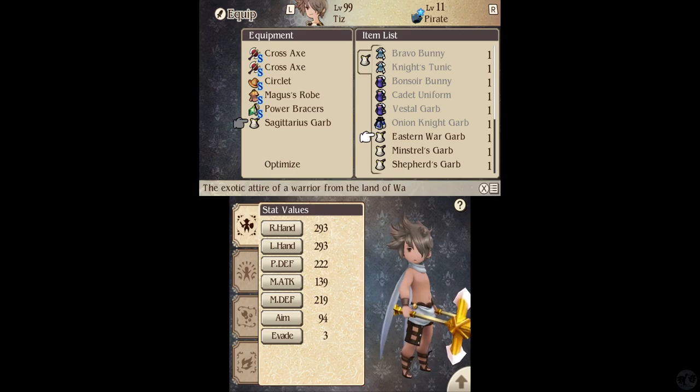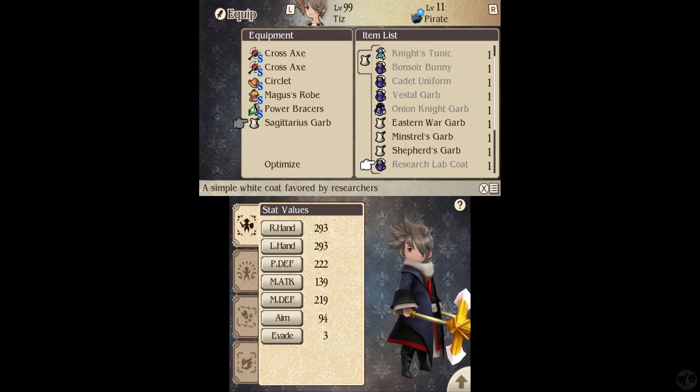So we have the Eastern War Garb — some of these look familiar from the previous game — the Mistral's Garb, which I actually do think looks kind of cool with his axes, and I may switch to that. There's the normal outfit, and the Research Lab Coat — I really like this one because it looks cool, but I do think I'll go with the gold because it kind of matches his gold axes.